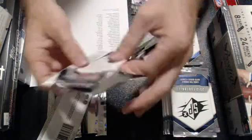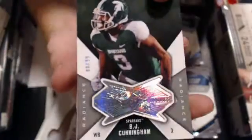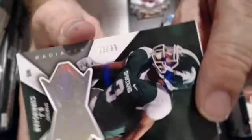Need a card to the side — I got to see who they go to. Jackson, we got a Panini rookie, B.J. Cunningham. That one is the silver version, $8.99.